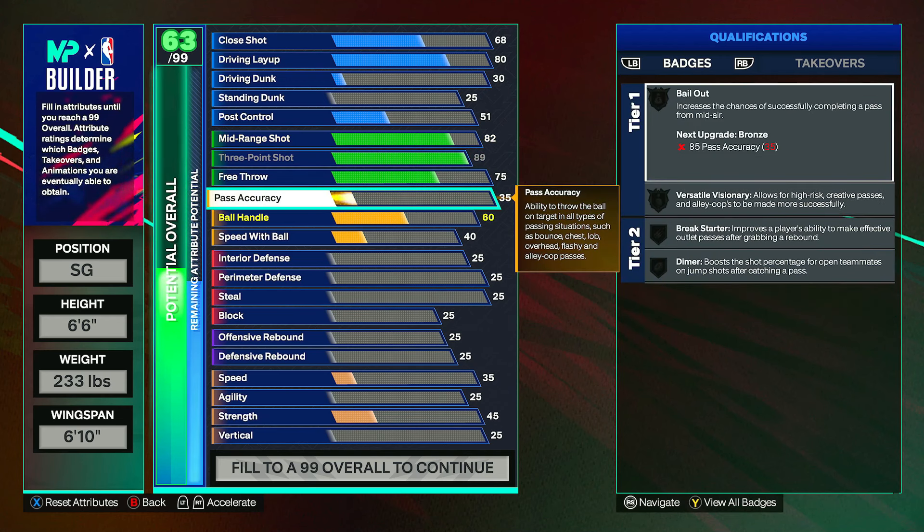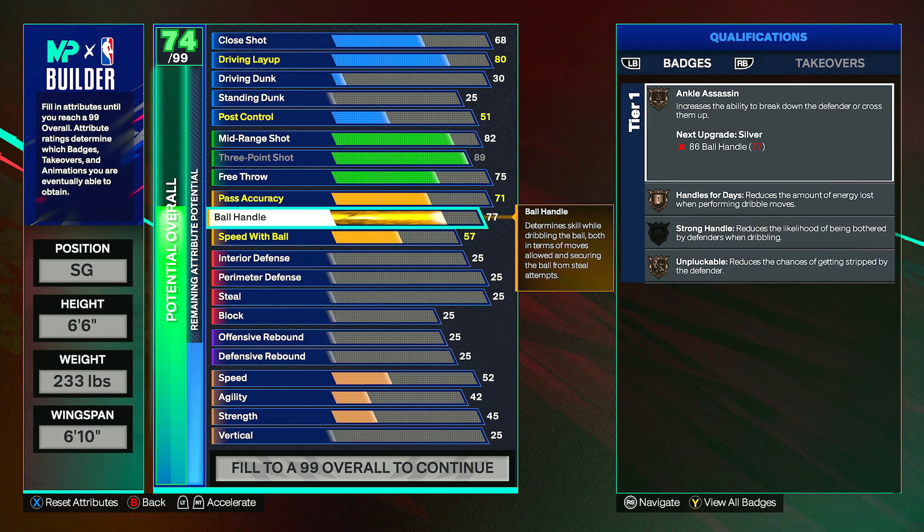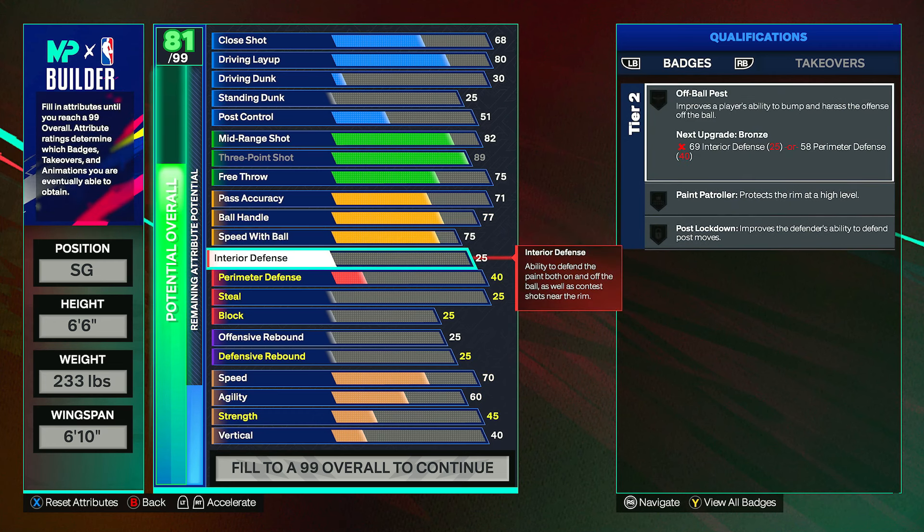Pass accuracy can go to a 71 — not great but more than enough; you'll be able to complete passes. You also get Dimer onto silver and Break Starter onto bronze. Ball handle can go to a 77; this isn't meant to be a primary ball handler build, it's an off-ball build, but upgrading ball handle gets you some badges and Strong Handles goes up as well. Speed with ball can go to a 75, which gives Silver Lightning Launch — one of the better badges in the game.